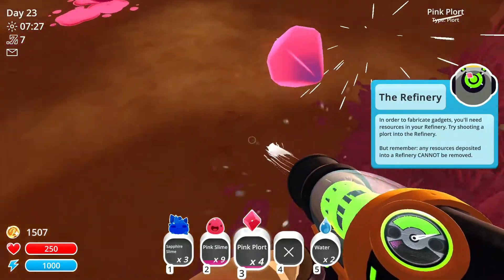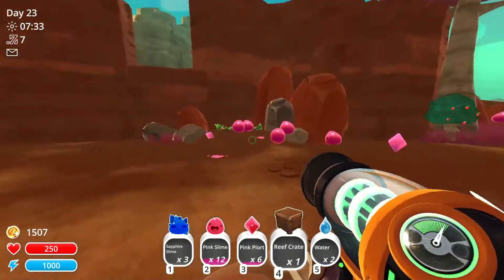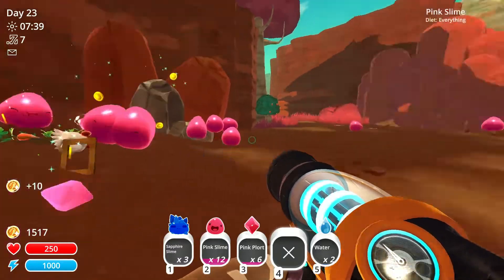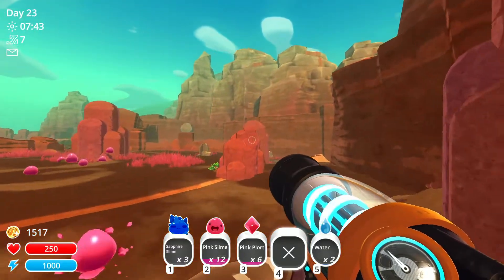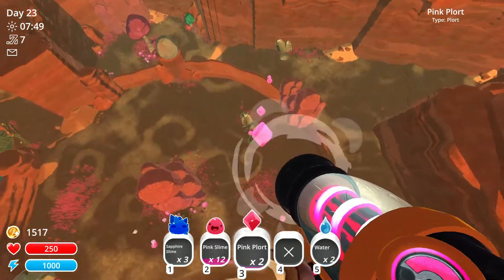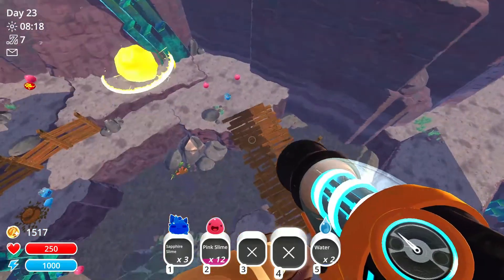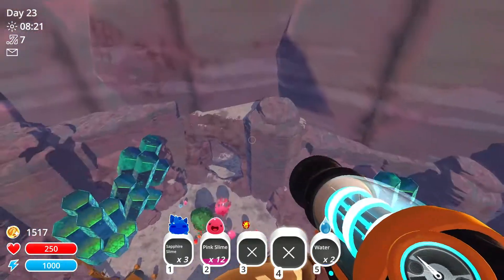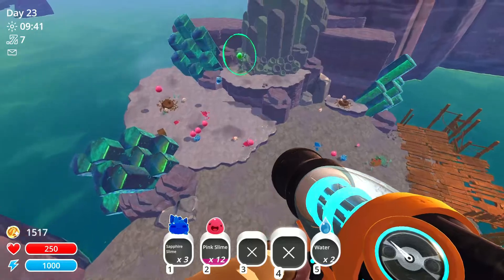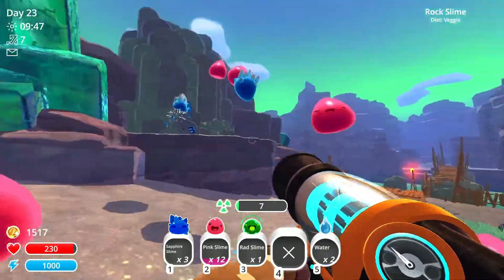Pink slimes are easy to get, as well as their plorts - very easy. We won't really get many of them, we'll just feed them a crate and have them enjoy that. Eat all of that - you can have a great day. Now we need to run off to get quantum. I think we also need rad. We'll get rad, which is in here, and then quantum, which is in there. Rad boom combo would just be death. Radiation - it's a beautiful feeling.